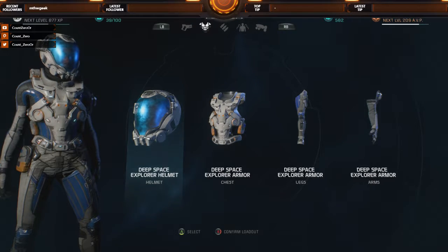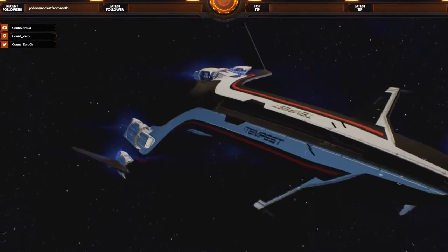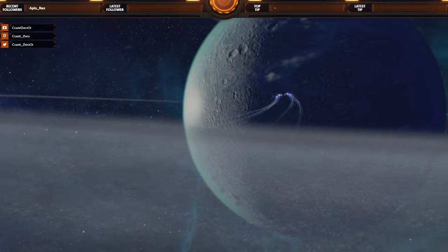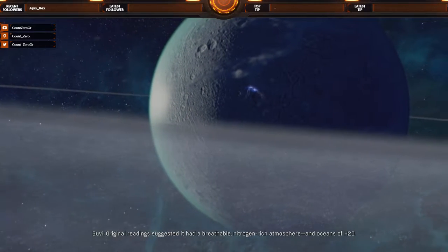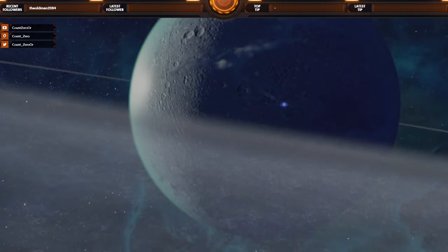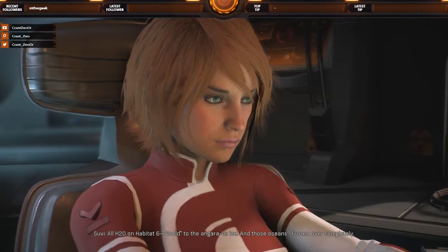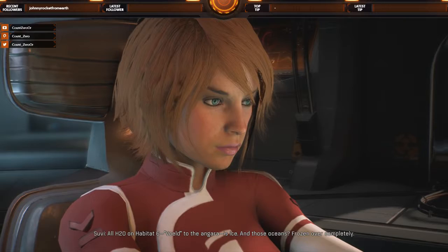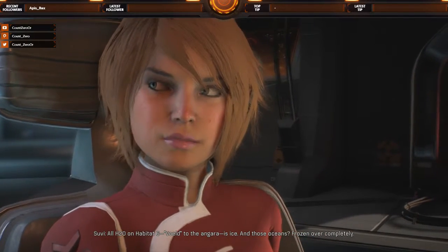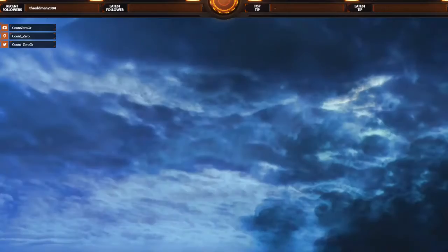Let's do this. Original readings suggest Voeld had a breathable nitrogen-rich atmosphere and oceans of H2O. I take it that's no longer the case. All H2O in Habitat 6, Voeld to the Angara, is ice — those oceans are frozen over completely. There goes the dream of a seaside property. Well, if we activate the vault, we may be able to recover it.